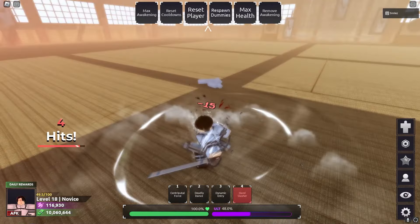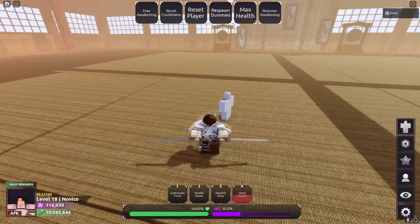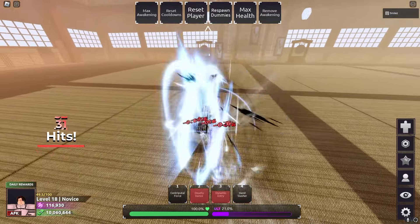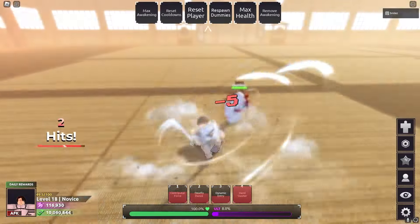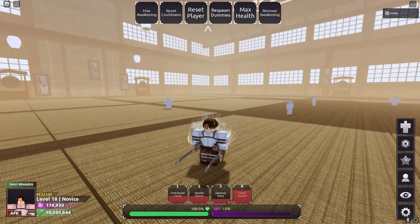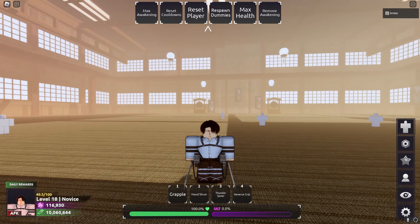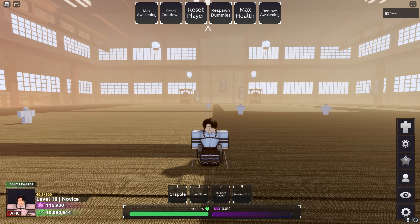Let's see how much damage they do. Hand Slasher — I did like 20. Dynamic Entry. So all moves combined, if you use all moves, you're bound to kill them. And Hand Slasher's cooldown is not that bad. But that is the Levi Ackerman showcase in Anime Unlimited Reborn. If y'all enjoyed today's video, like the video, sub if you haven't, and let me know in the comments what y'all think about Levi. I honestly think he's balanced if not a bad character — he's chill, but he's not that much of a character. Definitely could have been better in my opinion. But with that being said, I'll see y'all next video — peace.